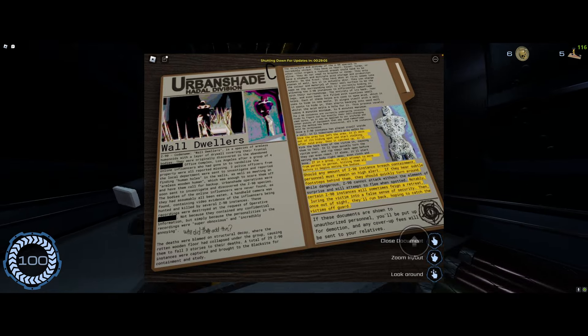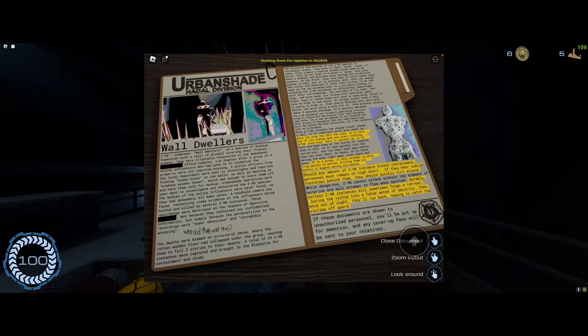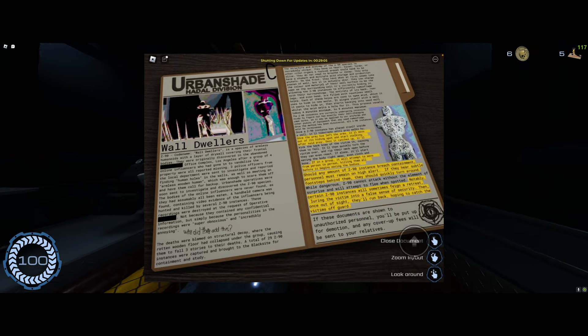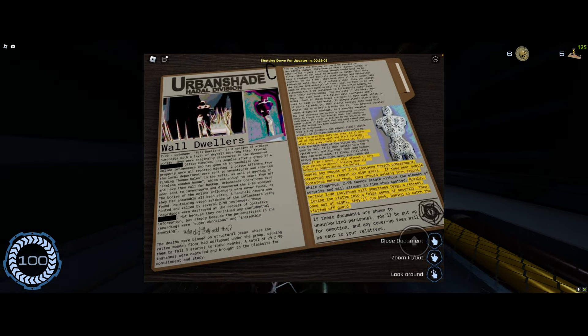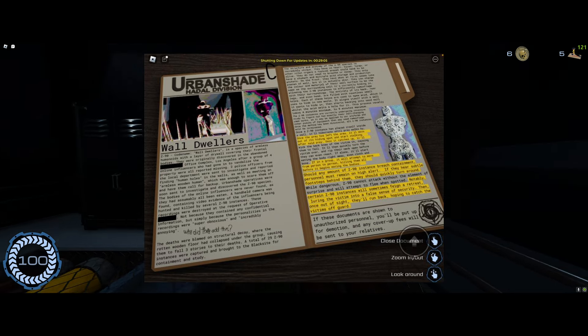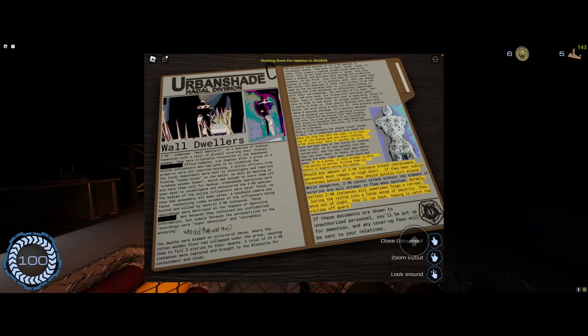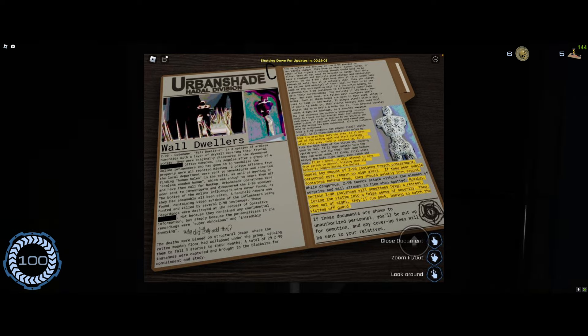There's actually one way you can kill him. You can use the angler — the wall-dweller counts as a sort of a human, player entity, so the angler can actually kill the wall-dweller, and you don't have to worry about it for the rest of the match, unless a new one spawns.